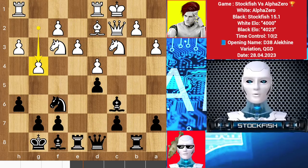After takes takes, we have g4 — Alpha pushing forward his king pawns to counter me on the kingside. Queen c8.